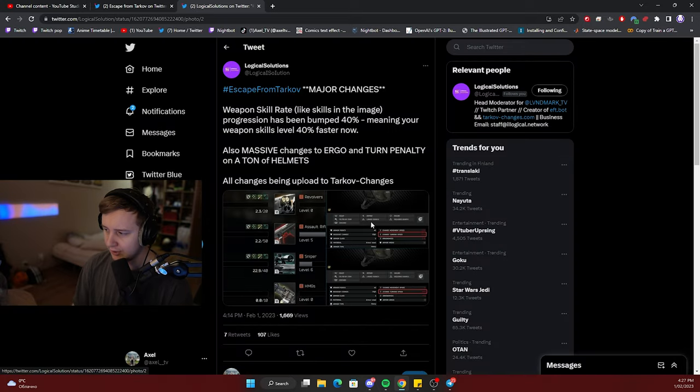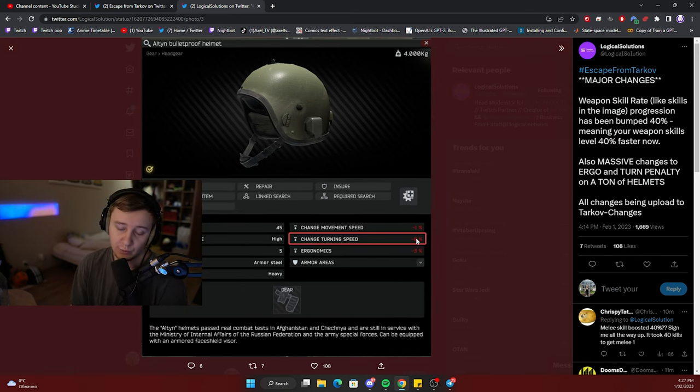BSG also decreased the ergonomics penalty, which is good for us — ergonomics are going to be better on different helmets. For example, the Alton went from negative 17% on turning speed to negative 8%, which is a good thing. I also don't really agree with the whole mechanic of changing turning speed and movement speed — the heavier you become in the game, the slower the sensitivity of moving your gun is. It's really strange because you can just change your sensitivity and it makes no difference. So I'm not the biggest fan of this mechanic, but it is still in the game.